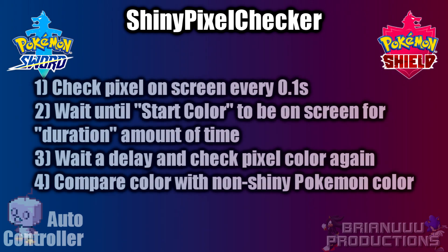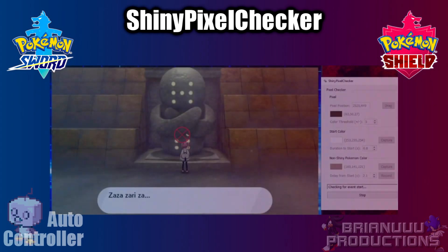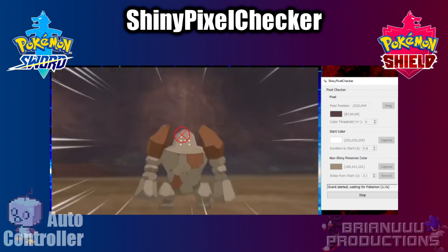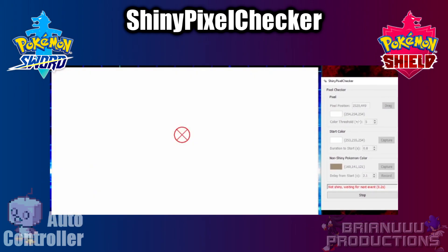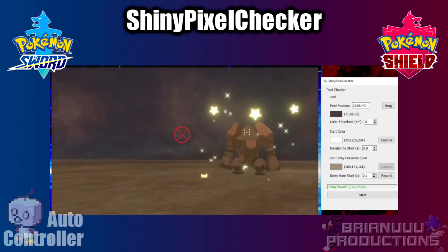The program works in this order: it will constantly check a specified pixel on screen. When you press start, it will look for a start color. If that color is on the pixel for a set duration, an event is triggered — this is usually a white screen when a battle starts, or a black screen when an egg is about to hatch. After a delayed time, the program will check the pixel and compare it with a non-Shiny Pokemon color. If they match, it is not a Shiny and will wait for the next event. If they don't match, it will notify you to stop the Arduino.